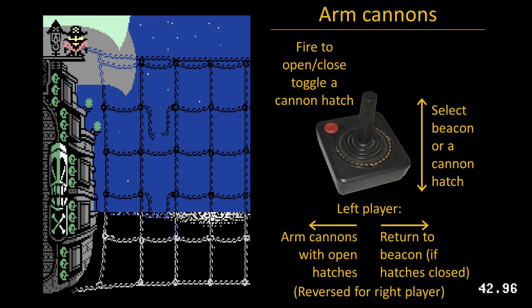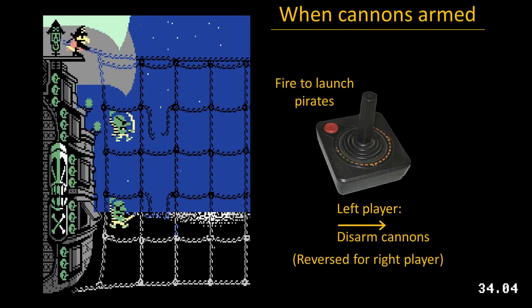Each turn, pirates are either launched from cannons or moved across the ropes. From the beacon, move vertically, pressing fire to toggle cannon port hatches. Move left to arm all open cannons and press fire to launch.